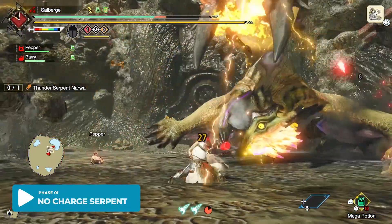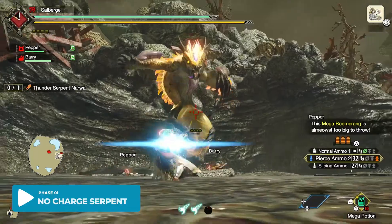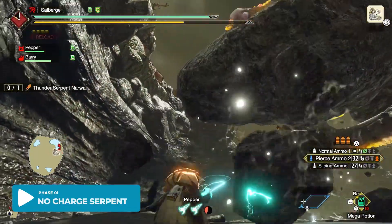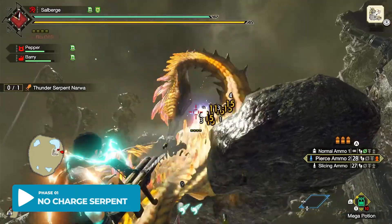Here's another attack that you can't really see well because I avoided it by hiding under the rocks, but it shoots these very thin electric projectiles. Here you can also see it do a tail slap on the ground — this particular attack gives an opening to its belly again.